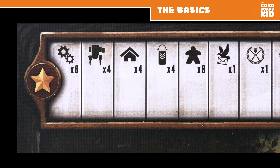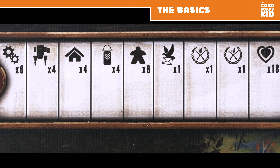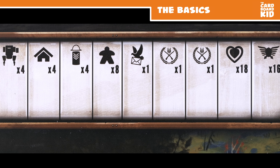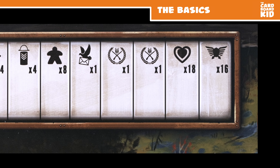The triumph track shows 10 different goals, such as winning combat twice, playing all four mechs, and reaching maximum popularity. Place one of your 6 stars upon achieving a goal. The game immediately ends once a player places their 6th star.